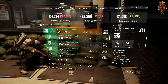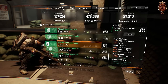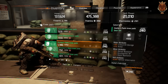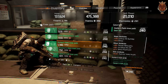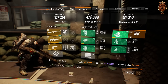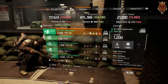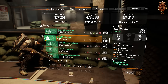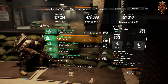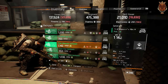My knee pads have 18% critical hit damage on them — it could go up to 21%, but I'm not going to keep rerolling. 18% is definitely a lot, and they have armor on them as well, so my armor is capped out with this gear on without any mods. My Deadeye backpack has weak armor, but since my armor is already maxed out it doesn't matter. It has 21% critical hit damage. When running a Deadeye build, make sure you get as much critical hit damage on your gear as possible.